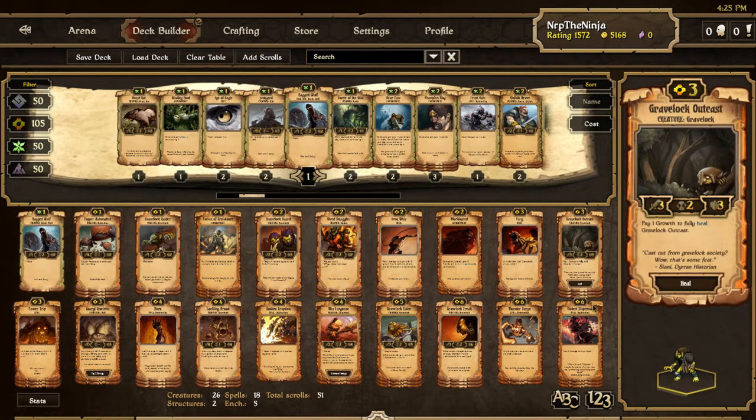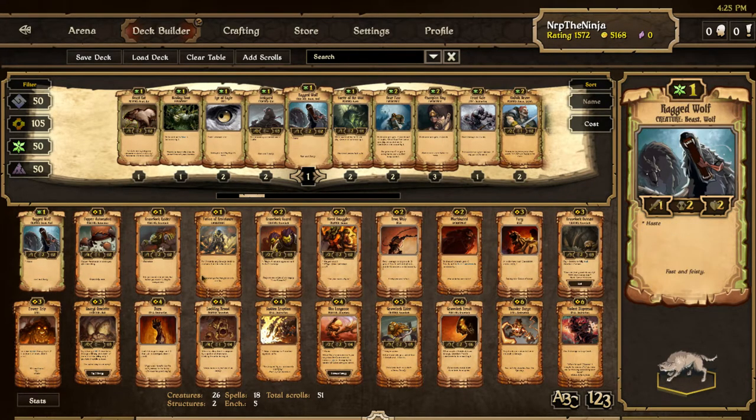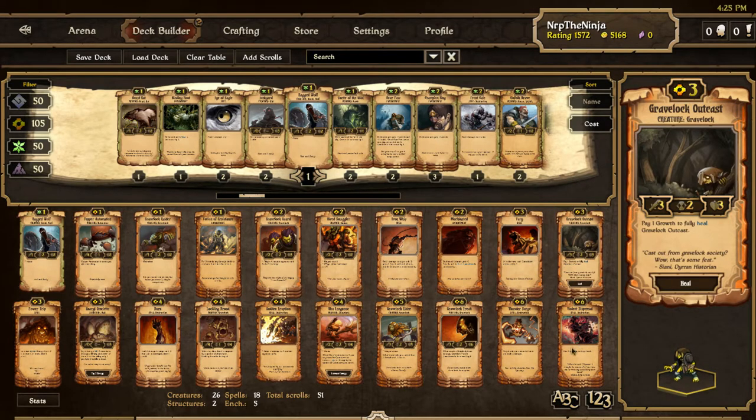I found myself playing the other day - I had a Gravelock Outcast and I realized, oh this is perfect, I'm just going to sacrifice for growth and heal it. But then I realized I couldn't sacrifice for growth. So here's the trade off I'm making: I'm basically playing with a 49-scroll deck to give 3 scrolls in the deck an added ability, and that added ability is very expensive because I have to go into a whole other resource and sacrifice a card.